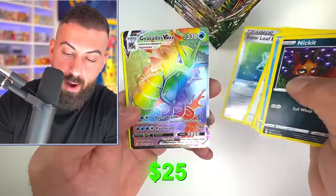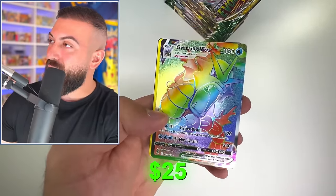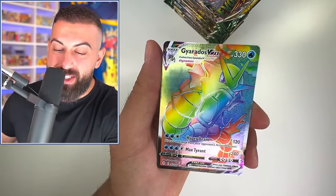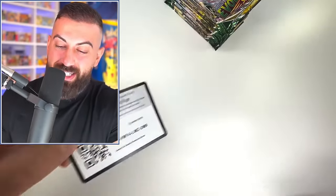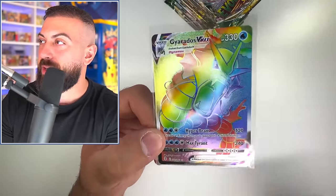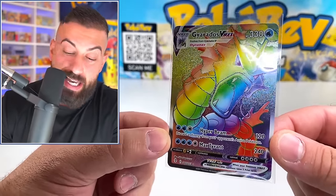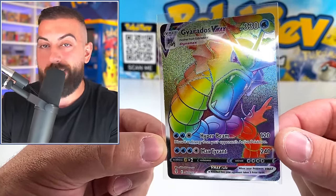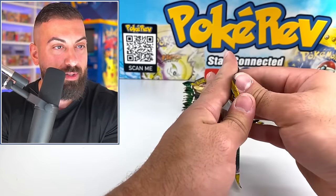What do we got? Oh, it's the Gyarados! Another Secret Rare Rainbow. But it is not the miscut. I feel like we're so close, but so far. Nice pull though — still like a top 20 card in the set, honestly. Still getting some really nice Secret Rares, but that is pretty nicely cut. I'm still happy.